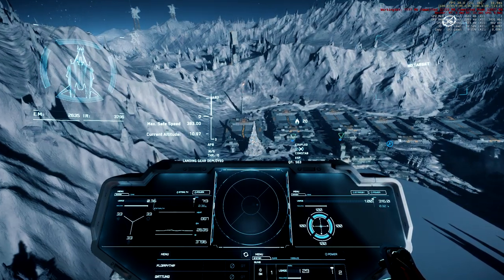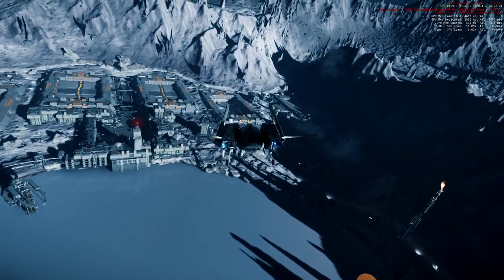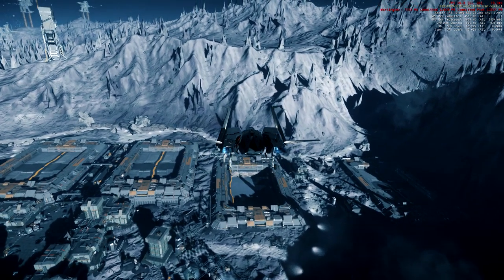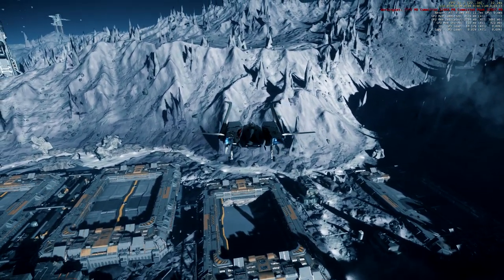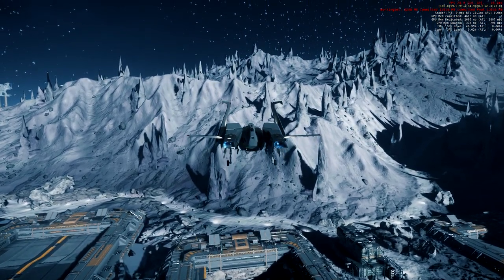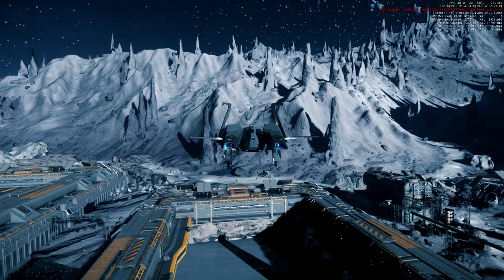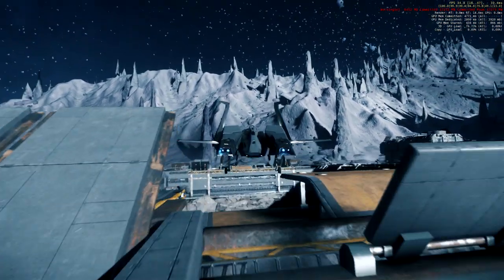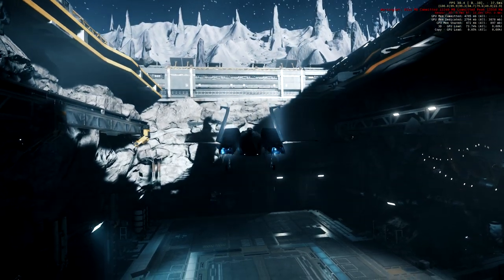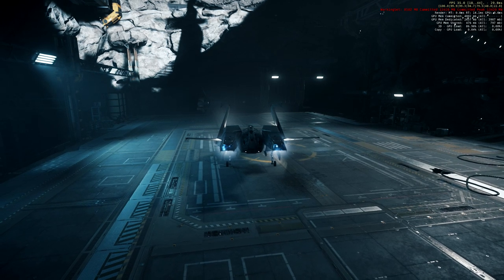We got the warning that a free landing pad is available. To make it easier — especially if you have a different ship — you can approach in third person so you can see better. I approach the pad, press Ctrl to move down, a bit forward, a bit more Ctrl. You can press Y for free-look if you want. A bit more adjustment — I'm slightly too far toward the back of the hangar — and we landed.